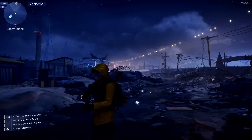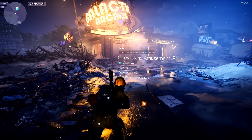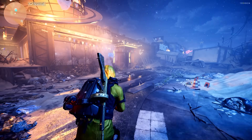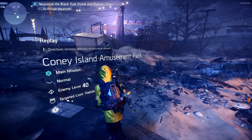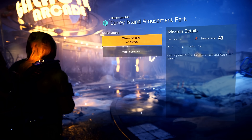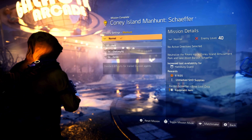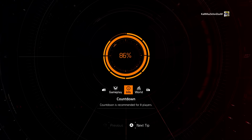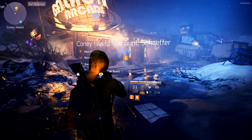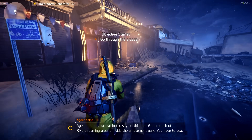Let's go ahead and do it. Coney Island Amusement Park — make sure it is on the Schaefer mission. Even when I fast traveled, it switched it off. Boom — Coney Island. You have to make sure it's the Schaefer mission. Just by completing your seasonal reward track, you will get this mission unlocked.